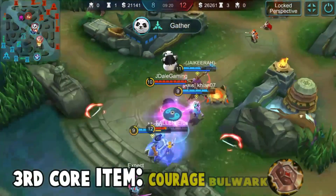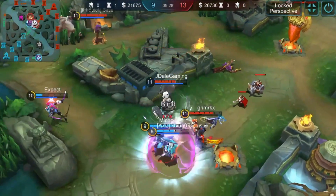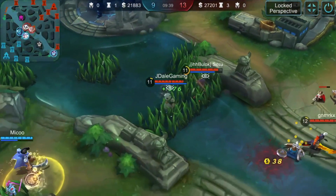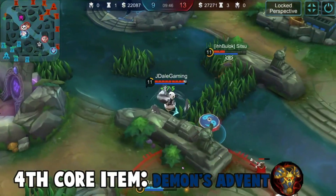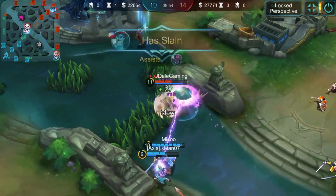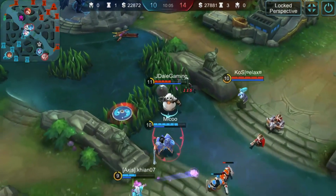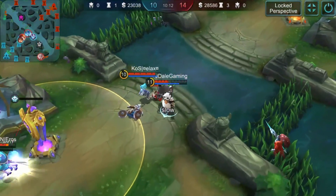My third item is called the Courage Bulwark. It is a good support utility item which improves the team's defense and also gives HP. If no one on your team is buying Courage Bulwark, just replace it with Ice Dominance or whichever HP items you prefer. My next item is Demon's Advent, which is very useful for tanks, giving good HP and reducing the enemy attacker's damage — stacking up to three times — making it great against physical damage heavy enemy teams.